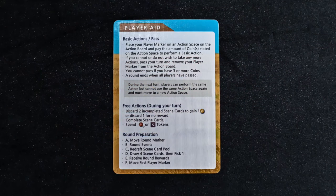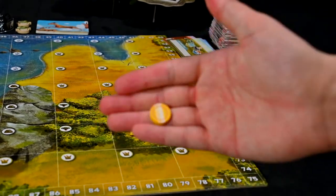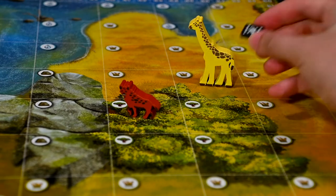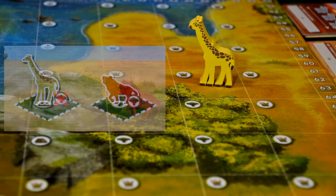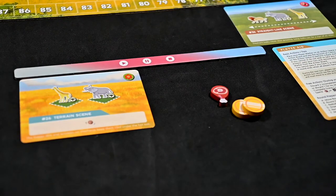Let's talk about the free actions you can take on your turn. You just saw the complete a scene free action. You can also discard 2 incomplete scene cards to gain a coin, or spend any number of food tokens to move an animal an equal number of spaces. Spending VFX tokens lets you ignore a requirement on a scene card. If you run out of coins and can no longer take an action, or have less than 3 coins and do not wish to take any more actions, you can pass for the round.